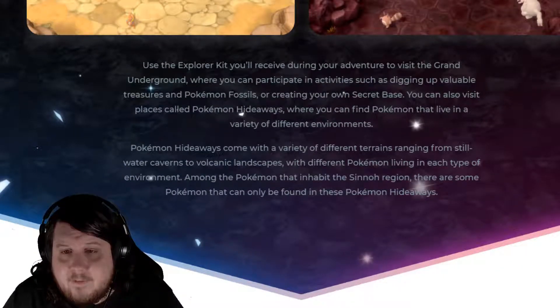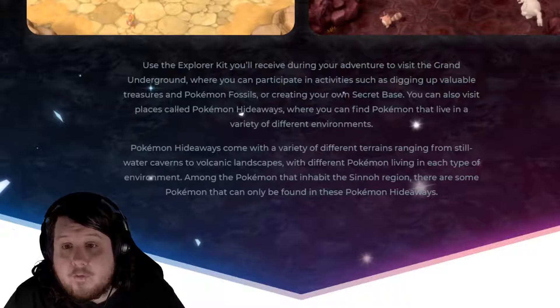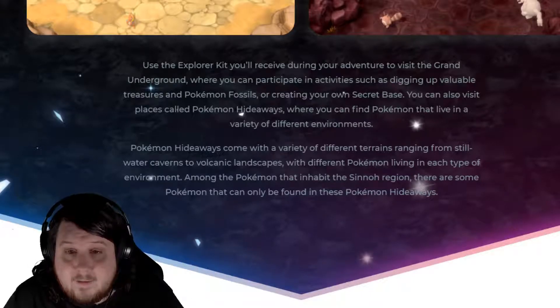There you can participate in activities such as digging up valuable treasures and Pokémon fossils, or creating your own secret base. You can also visit places called Pokémon Hideaways, where you find Pokémon that live in a variety of different environments. Pokémon Hideaways come with a variety of different terrains ranging from still water caverns to volcanic landscapes, with different Pokémon living in each of the environments.